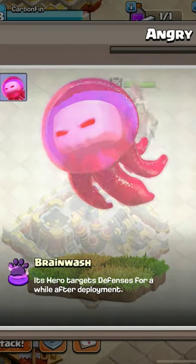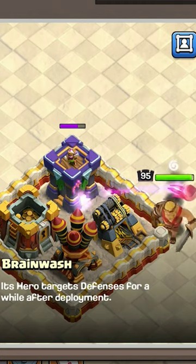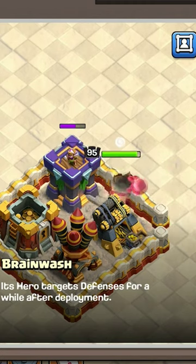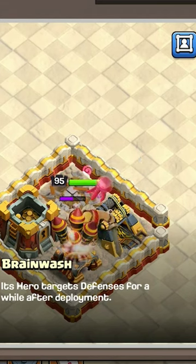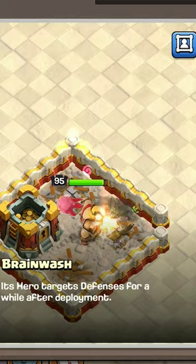Let's check out the new pet called Angry Jelly, which has a special ability called Brainwash. When the Angry Jelly is attached to a hero, it will make that hero target defenses for a limited duration. Level 1 lasts for 25 seconds and level 10 lasts for 35 seconds.